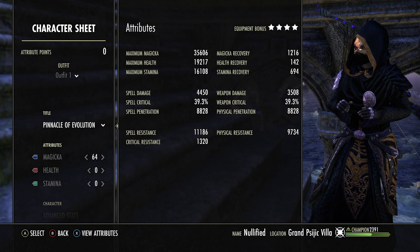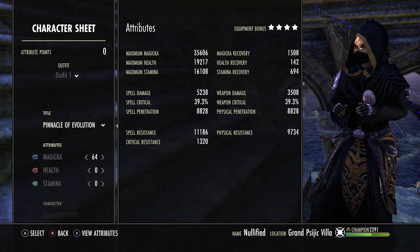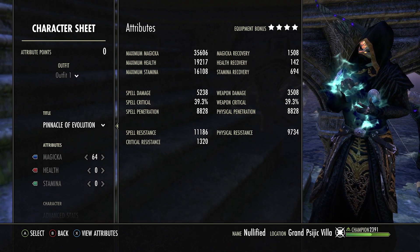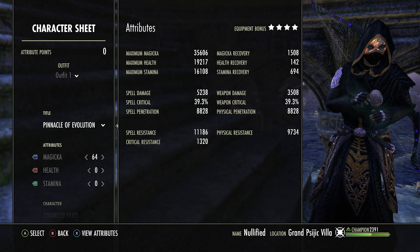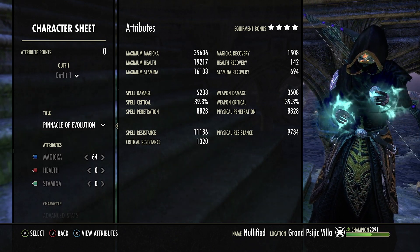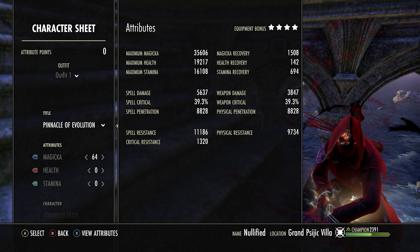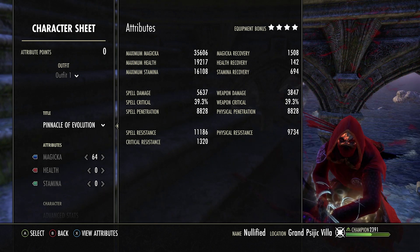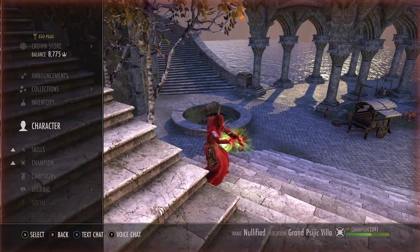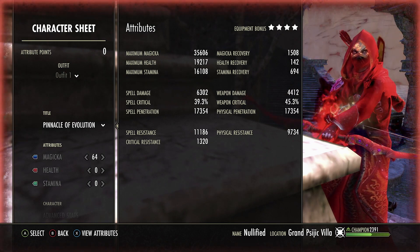For the stat sheets: Swamp Raider and Deadly don't show up on the sheets, so they won't look as impressive, but the Toxic Barrage damage tooltip sells it. Max mag is at 35.6k — very solid. Max health is 19.2k — really nice for a ganker. Max stamina is 16.1k, very good. Magicka recovery is just over 1,500. Health recovery is always a joke. Fully buffed we're at 6,036 spell damage. Weapon and spell crit is at 39.3%, and with our Hemorrhage passive it bumps to 45.3%. Fully proced with Battle Urx: 7,163 spell damage and 17.3k penetration — very juicy.